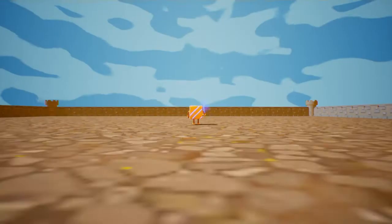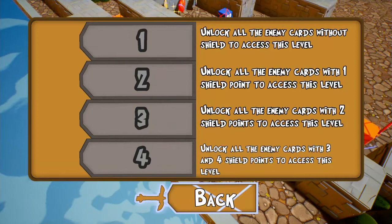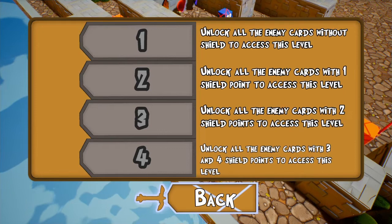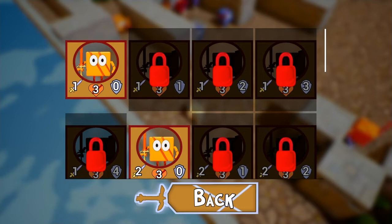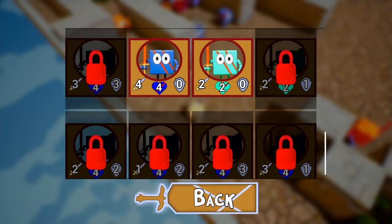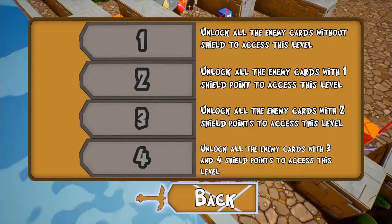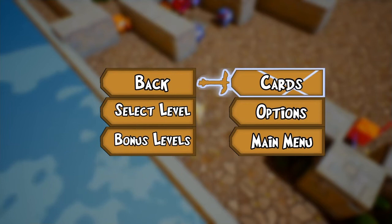We're at level 11. So I understand about the bonus levels — what you have to do is pretty much collect all the cards. Like, if you want to unlock bonus level one, you have to get all of the cards that have no shield. Looking at the card collection, you need all cards with no shield. I'm missing about two more. Once you get them, you unlock the bonus level and you can select it.